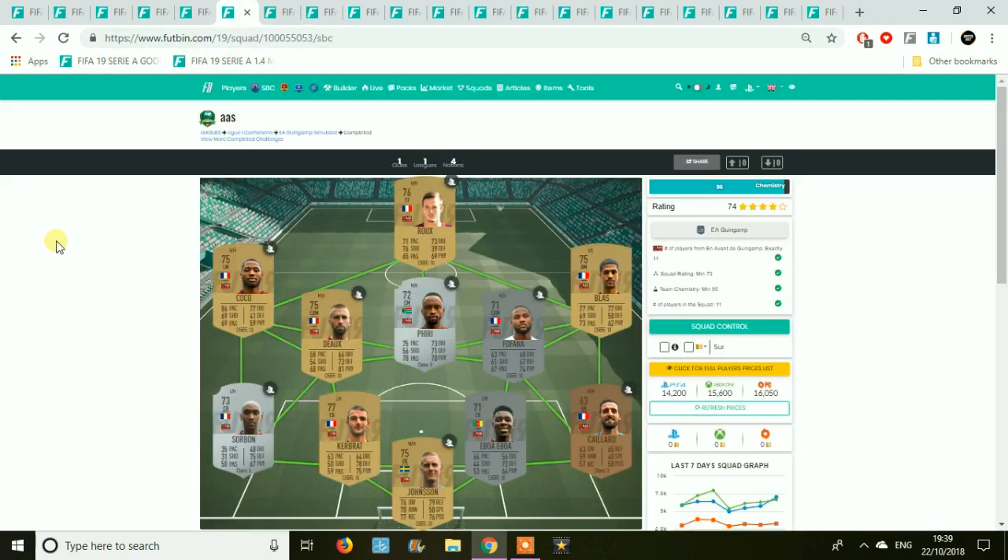We have Guingamp, which generally in the past has been quite an expensive SBC. But it's not too bad this year as the silvers aren't going for too much. The centre backs will definitely be the most expensive ones here, but with the golds along the wings and into midfield and defence, not too expensive — around 14,000 coins.